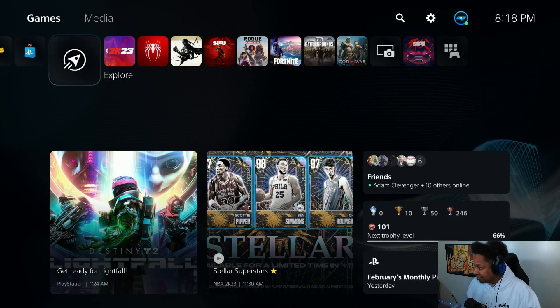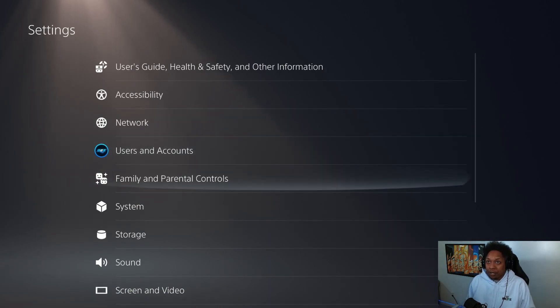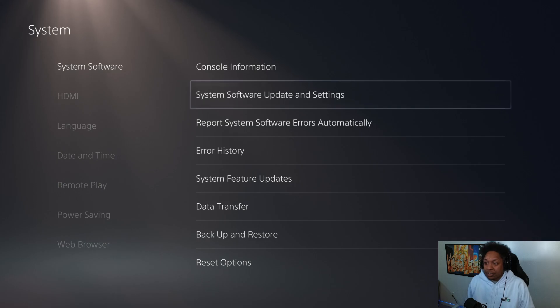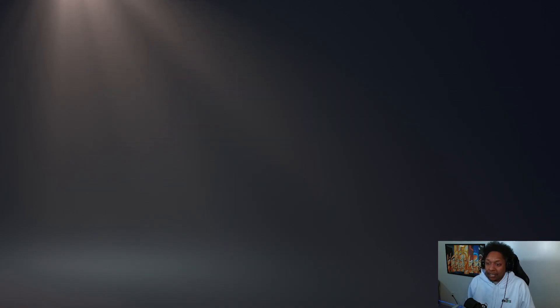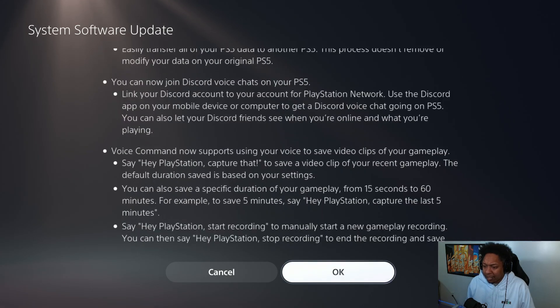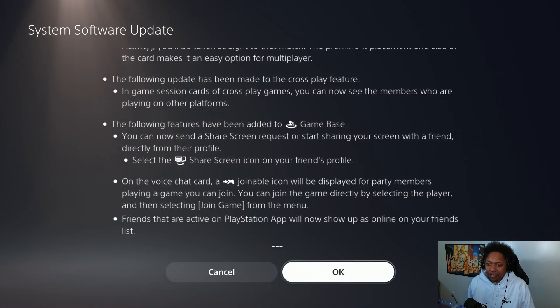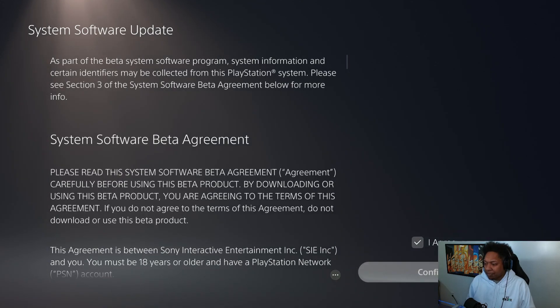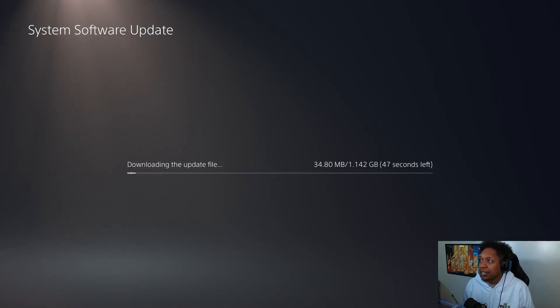So I got my PlayStation open right now. You go into your Settings. Because I put the code in — if you didn't get the code, put the code in — and you should be able to go to System, System Software, Beta, Update. It's going to ask you about agreeing with some stuff — Beta Agreement — Accepted, Confirm, and we're going to get into it!